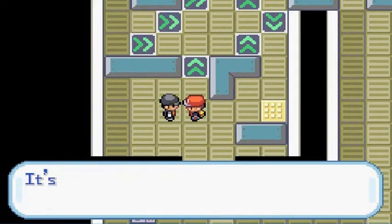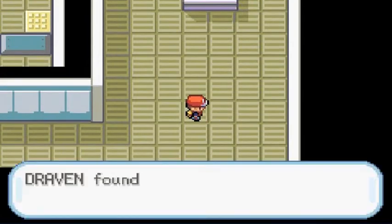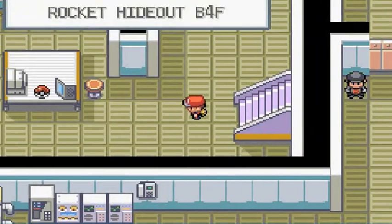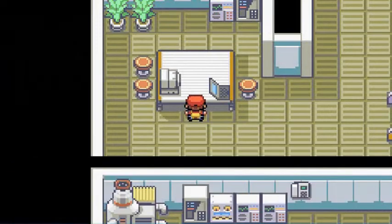The grunt mentions the machine the boss stole is here somewhere — thanks for letting me know. Here we have Black Glasses, which will increase the attack of any Dark-type move.